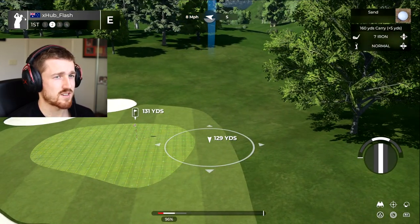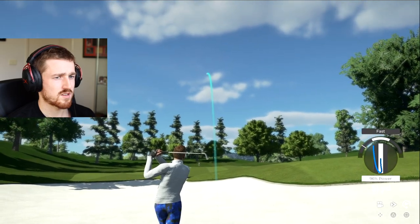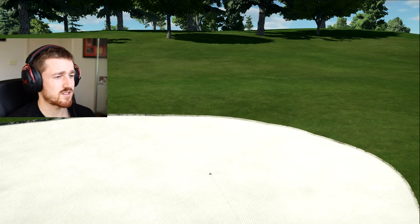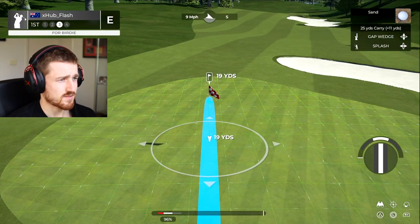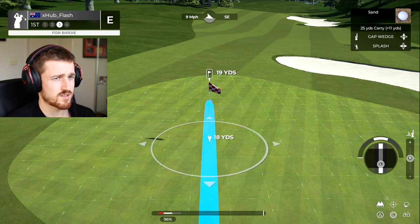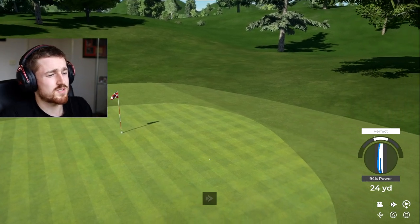There's a bit of wind. How bad is the lie? Let's see what happens here. Oh, that's a shocking shot. Why did I not put any spin on that? I should have put some spin on that. What are we going to do? It's a par 4. Let's go... okay, splash shot. Let's just put a bit of spin on this. I knew that was still going to be too much.